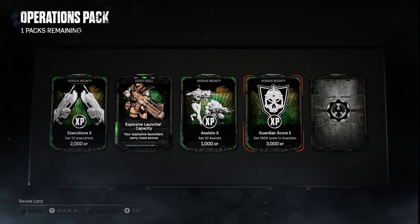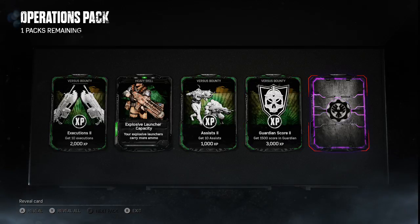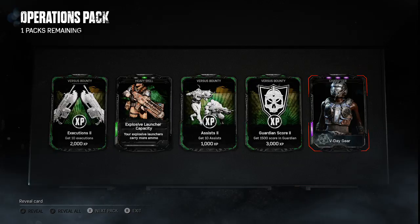First Bounty: you get one thousand five hundred score in Guardian, three thousand XP. Now, you're supposed to get a character, an emblem, or a skin in every pack — so far I have. The last one is a purple. Oh, now for that character — yes! V-Day gear! That's the female V-Day gear COG that I can play as a character.